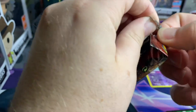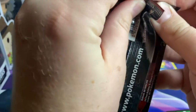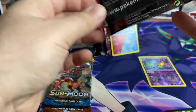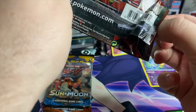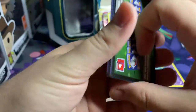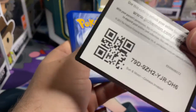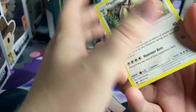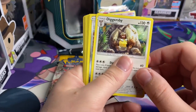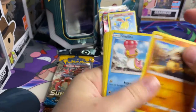Here we go, moving right along. Geez, this pack has been sealed for ages. Okay, let's see if we can slide the cards out without bending them. Oh okay — green card code, that means garbage, but I'll give it away. One, two, three — it's not four, it's three I think. Okay, okay — Cubchoo!